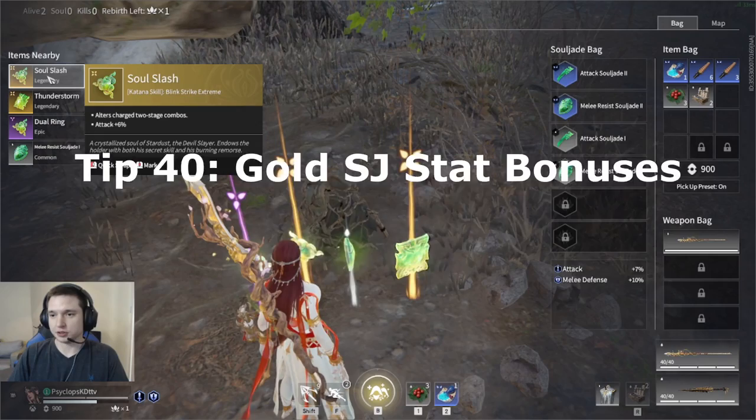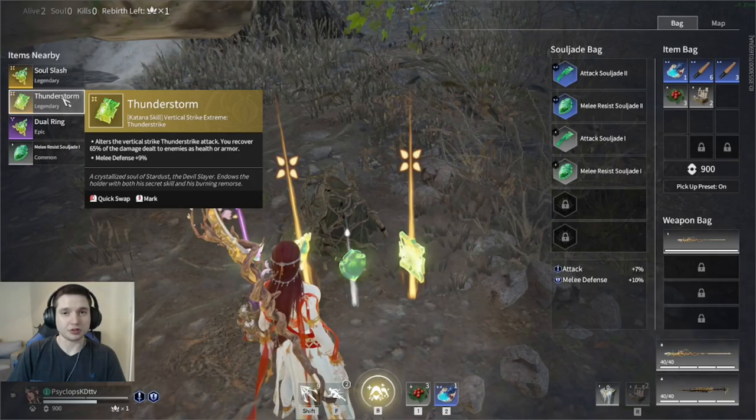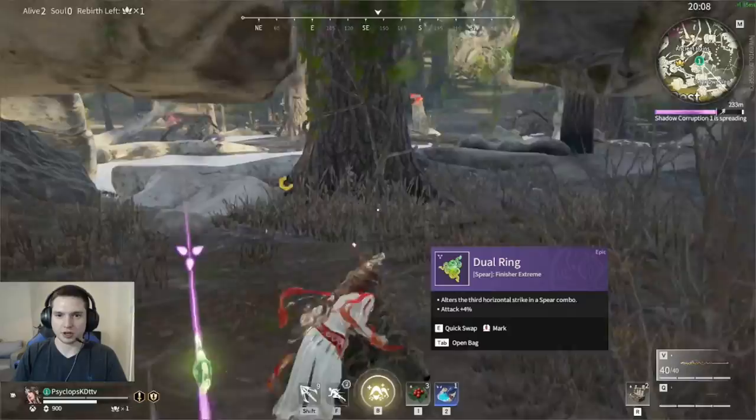If you come across gold souljades that you're not going to use — like these for katana — still pick them up for the 6% attack bonus, because the blue ones only give you 4% attack and the grey ones give just 3%.